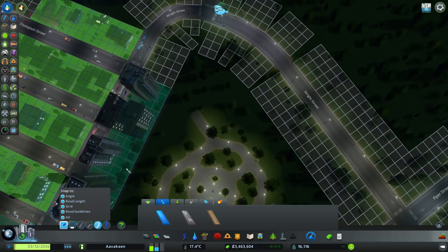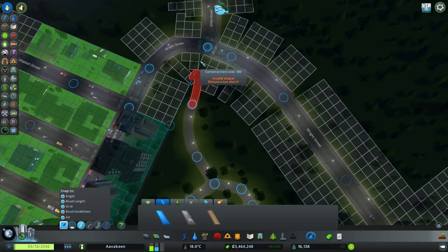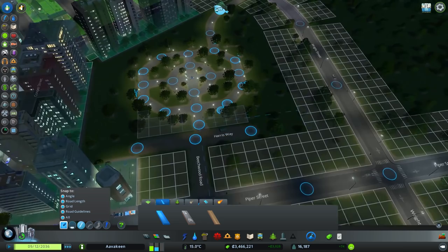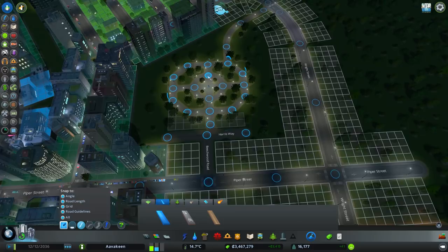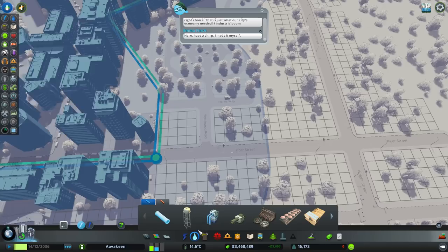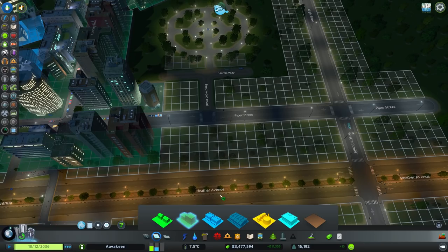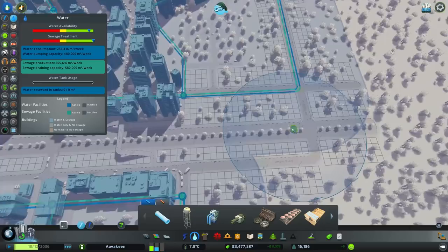We can have a couple of paths running off this as well. Let's connect all these up - bring you out and then have a nice gentle curve up in this direction, then straight out to connect to that road. I do wish we didn't have to build roads just to connect things like that. I'd love the idea of a tiny little secret park in between high-rise buildings - there are mods that allow you to build off paths.